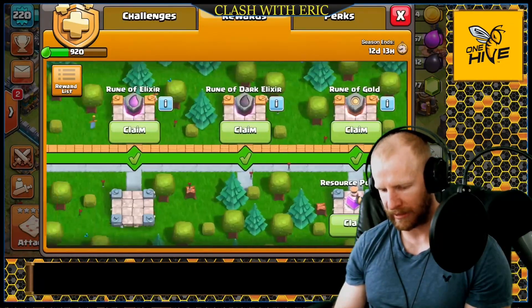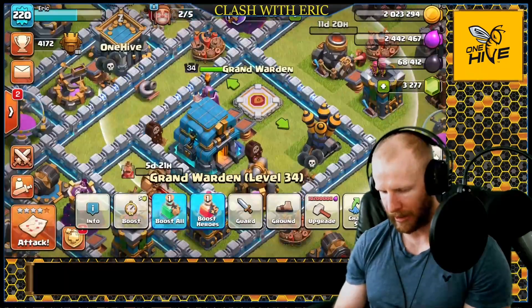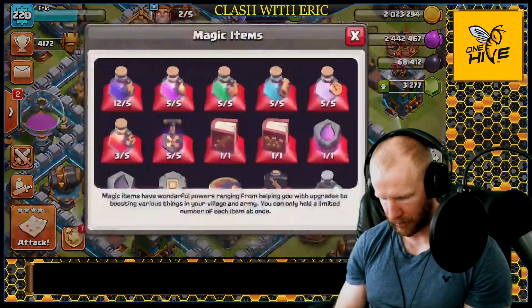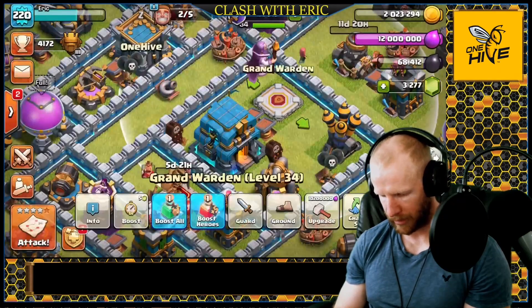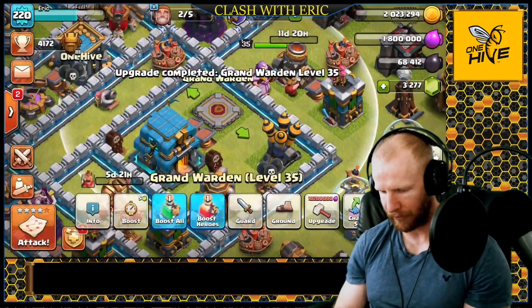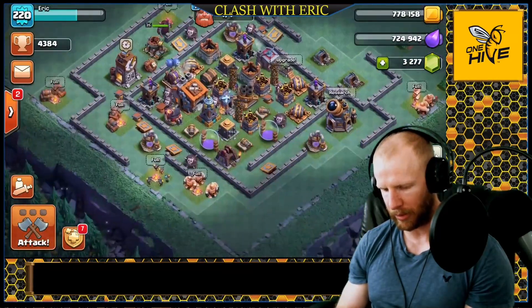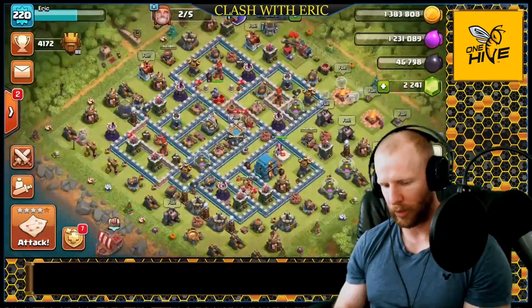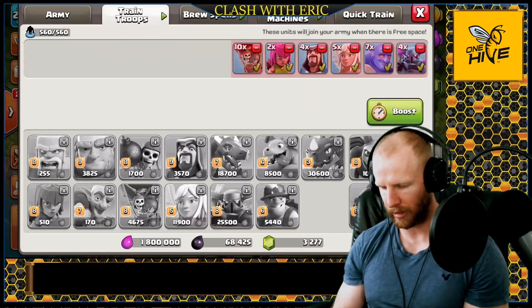I can use the rune of elixir from my gold pass to get the Grand Warden one more level and get that ability increase. Let's pop that rune of elixir for another 10 million and upgrade the Grand Warden — use a book of heroes and there we go, level 35. I don't think we'll get a lot more progress on the night base right now — I'll do a separate video for that. There's too much to cover here. Let's get into some attacks. I need to get rid of some troops — I want more PEKKAs, I love PEKKAs.